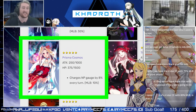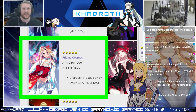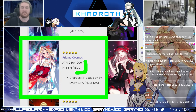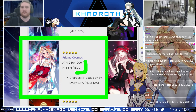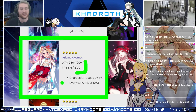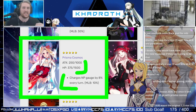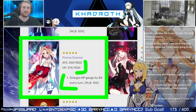Next up we have Prisma Cosmos, and this one's also going to be a really big one to consider for most people. Interestingly, it has split stats — it's actually the first one we've gone over here that does. So to some degree, some people might feel like Prisma Cosmos is not really worth leveling. However, Prisma Cosmos has an amazing effect: it will simply charge your NP gauge by 8% every single turn with no limit. It will just keep doing this every single turn that your unit is alive, so it's really, really strong.